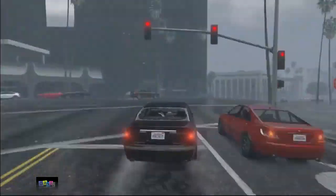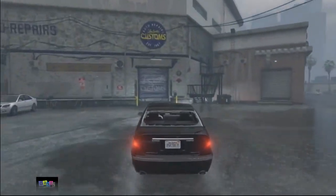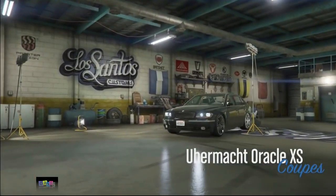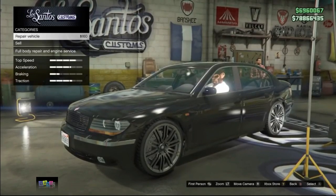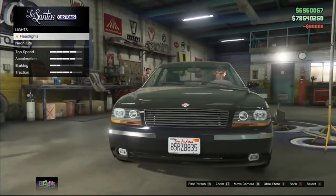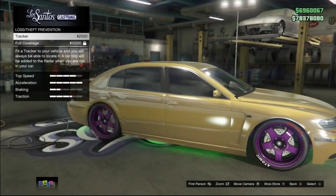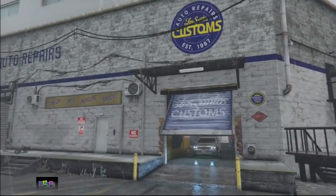From here, make your way to Los Santos Customs — remember at this point you don't have the minimap, so you need to know where it is. Once you're inside Los Santos Customs with your car, go ahead and repair the vehicle, then fully customize it — this is very important if you want to make a lot of money. Then go to the tracker section and add a tracker for only two thousand dollars.